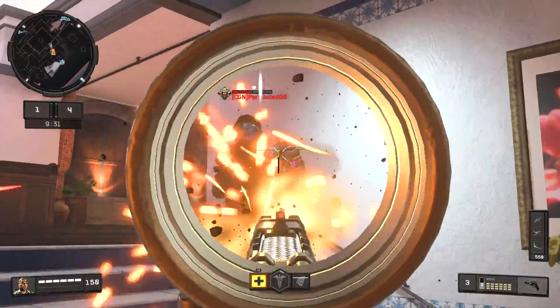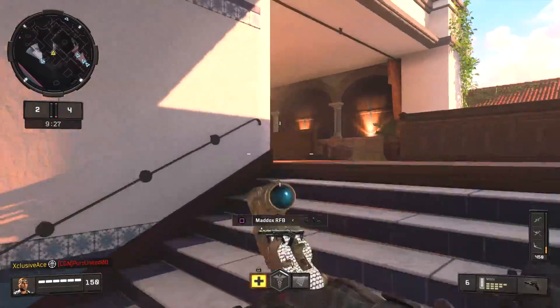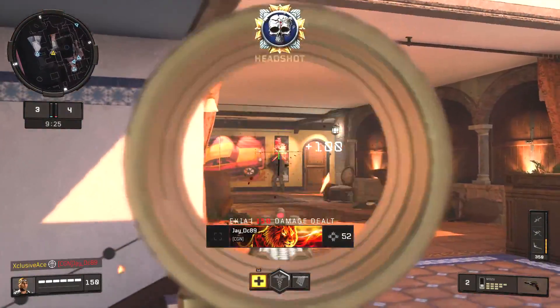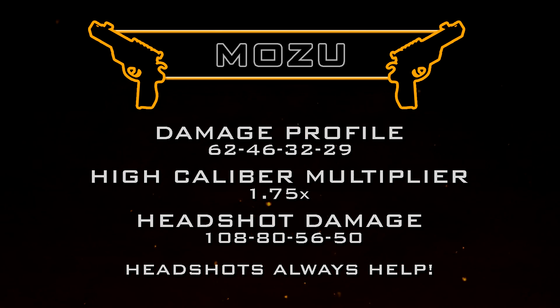When you add the High Caliber attachment it's a completely different story — we get a 1.75 times multiplier to our headshots, which is huge. This takes our headshot damage profile to 108, 80, 56, 50. With this, one single headshot will always be helping and reducing the number of shots to kill, and in situations like the standard four shot kill range, hitting two shots to the head in a row will reduce the number of shots to kill by two.